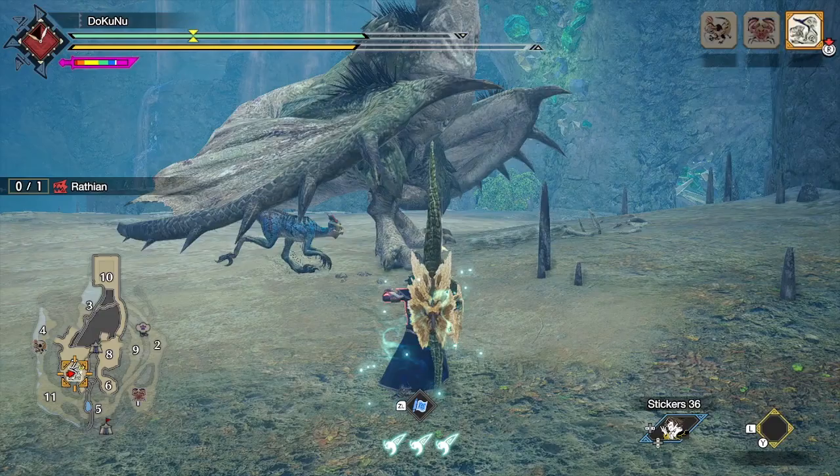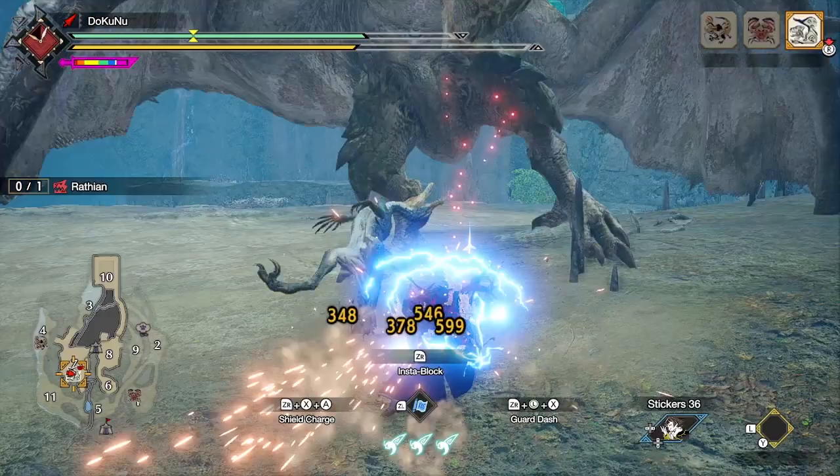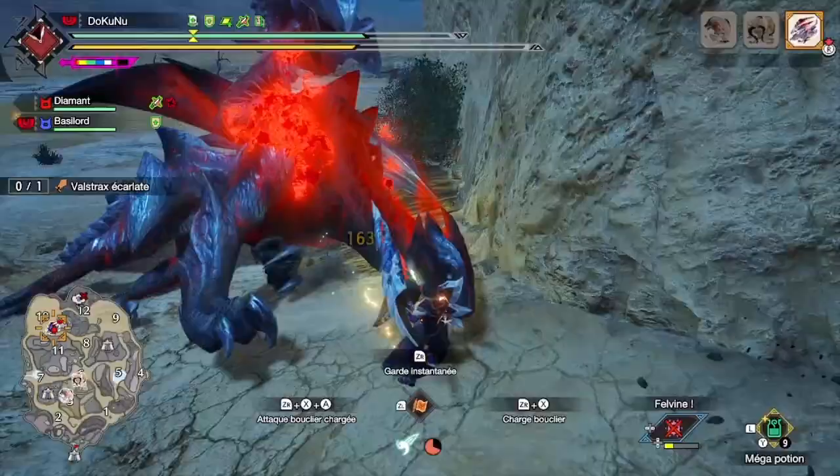The Insta Block is pretty simple — you just press ZR at the right time, and then press X to do the Cross Slash, a high damage attack. You can also do just the Insta Block with nothing after. But if you press the button too soon, you will do a normal guard that gives you nothing.